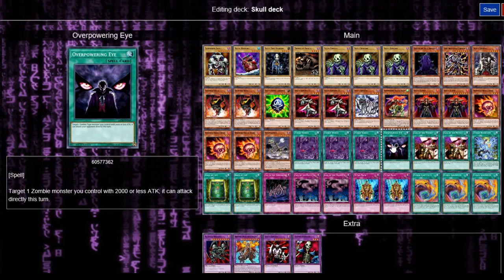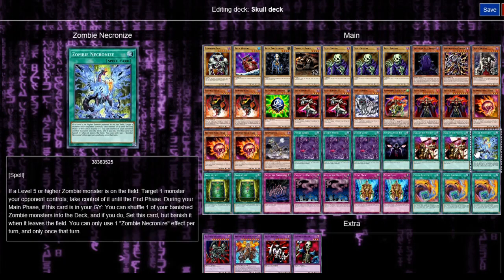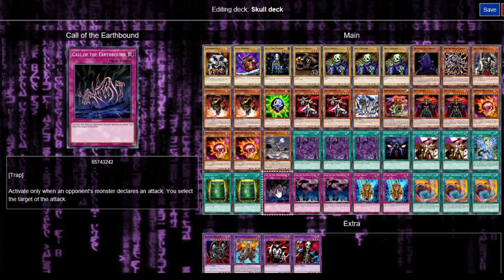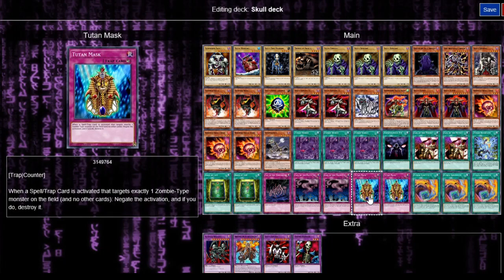We've got two Corse the Mummy, Zombie Necronaut, two Book of Life, Corse of the Earthbound — basically they're coming up from the grave. We've got Corse the Haunted — it's a graveyard card, good with skeletons in the graveyard. We've got Titan Mask, which is more Egyptian really — you'd put it with Egyptian type zombies, but it works for zombies.